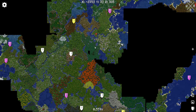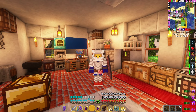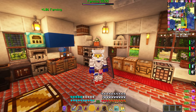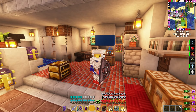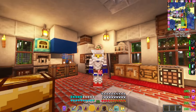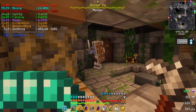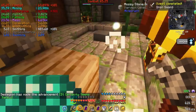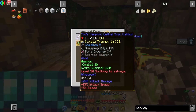You can also get affix items from apotheosis bosses. Sometimes you'll be running around and hear a thunderbolt even when there's no storm — that means a mob has been turned into an apotheosis mini boss. You should always try to hunt them down because they have a pretty good chance of dropping affix gear. You can also find apotheosis dungeons underground, which have the highest chance of spawning an apotheosis boss with really rare and powerful enchanted gear.